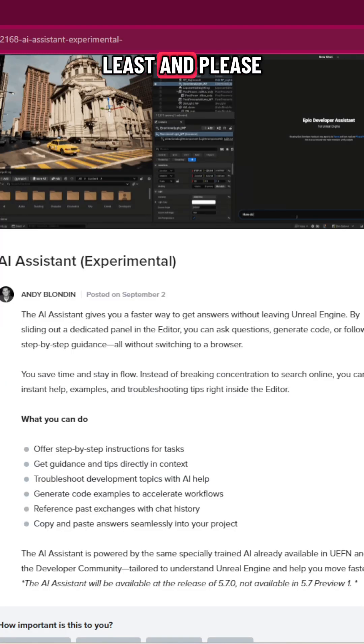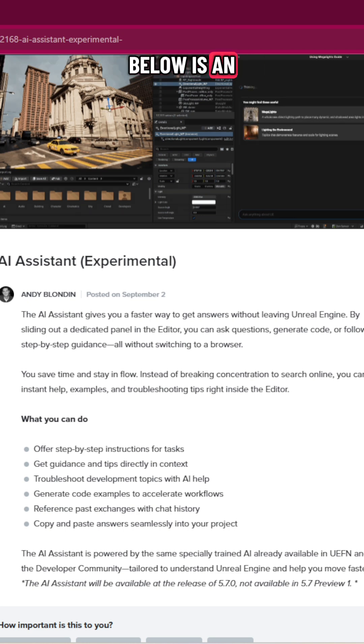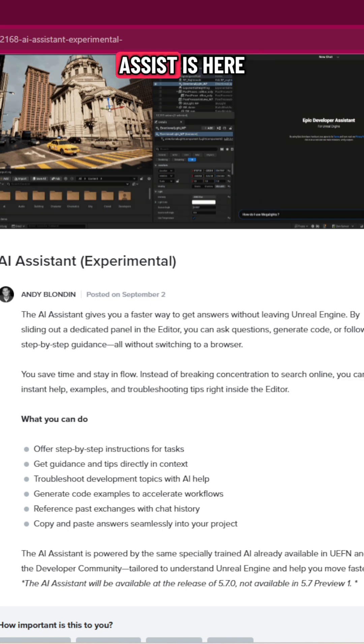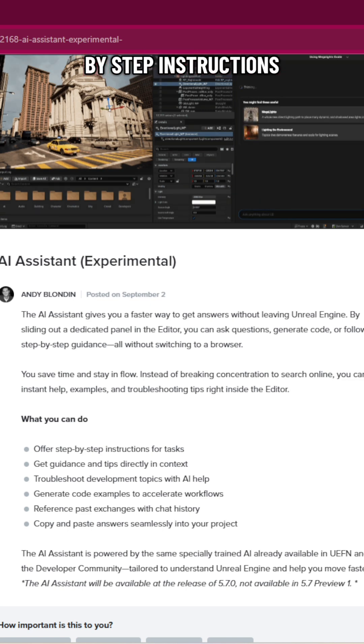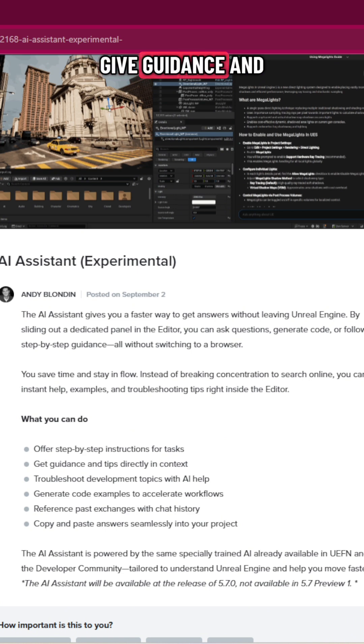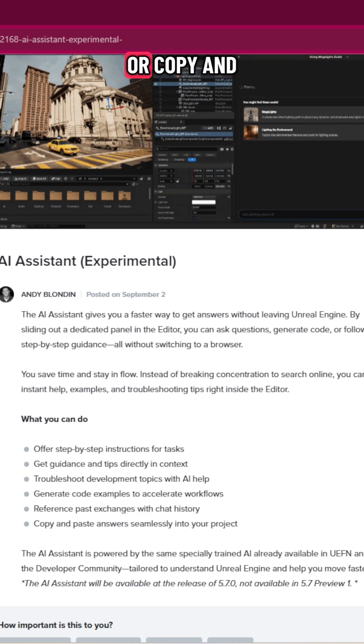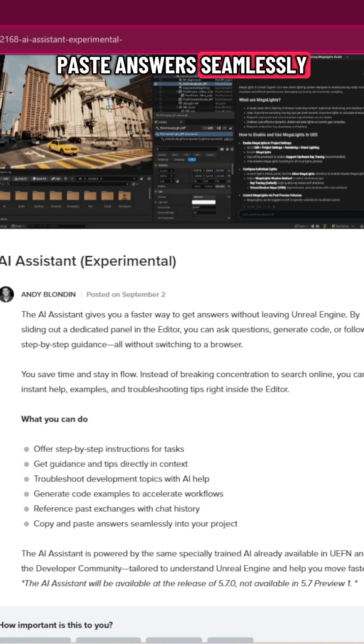Last but not least — and please leave a comment below on how you feel about it — is an AI assistant. It's currently experimental, but the AI assistant is here to offer step-by-step instructions for tasks, give guidance, tips, and directions, troubleshoot, generate code examples, or copy and paste answers seamlessly to your project.